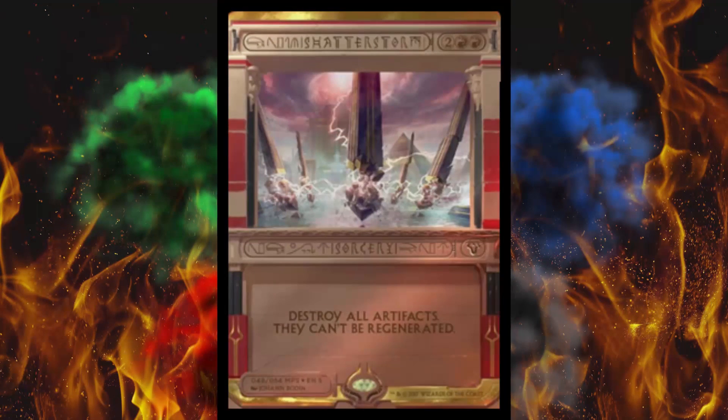Next up, an absolute classic — Shatterstorm. Destroy all artifacts that can't be regenerated. It's a shame it's a sorcery, and it's also a shame it's about a $2 card — you can pick it up for like 30 cents from the right set, actually. It's been printed a lot in the past. I just don't see this going above $15. Artwork looks cool though.